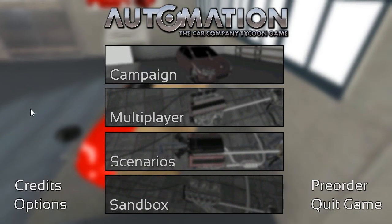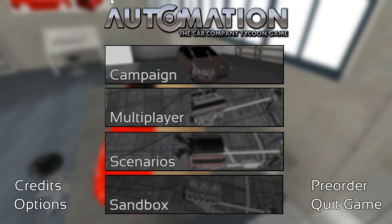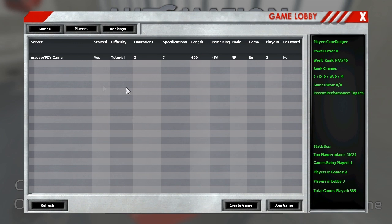Hello everybody, ConeDodger here. Welcome back to Automation. Today we are in build 1111, which means that multiplayer has been added in beta stage. I'm going to work and try to line some of these up to do later. Currently there's not very many people on, and I realize that the lobby is mostly European and Australian based, so time zones are a little wonky. If there's time, I will do one of these to show off at the end of this video. If not, I will certainly try and make sure I get some of those done for next episode so you can see how the rapid-fire multiplayer is working.